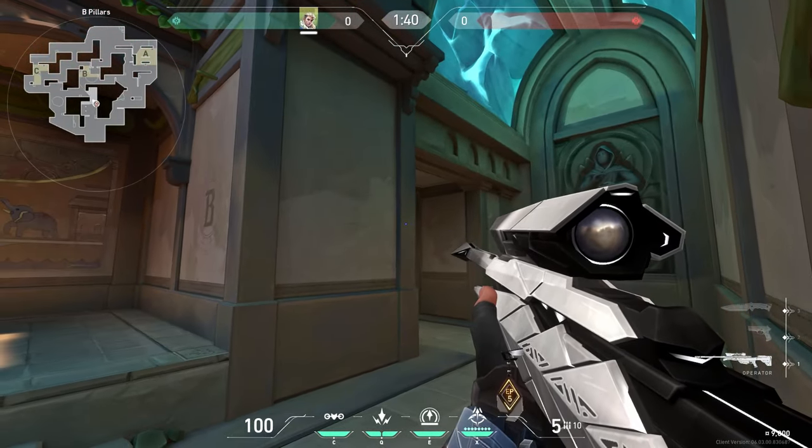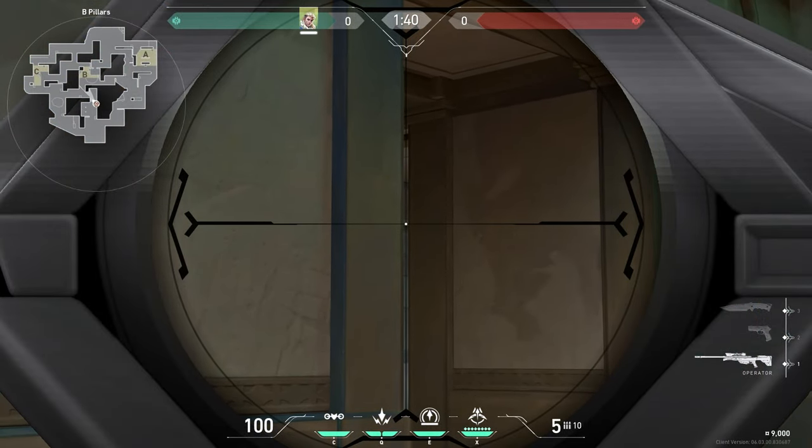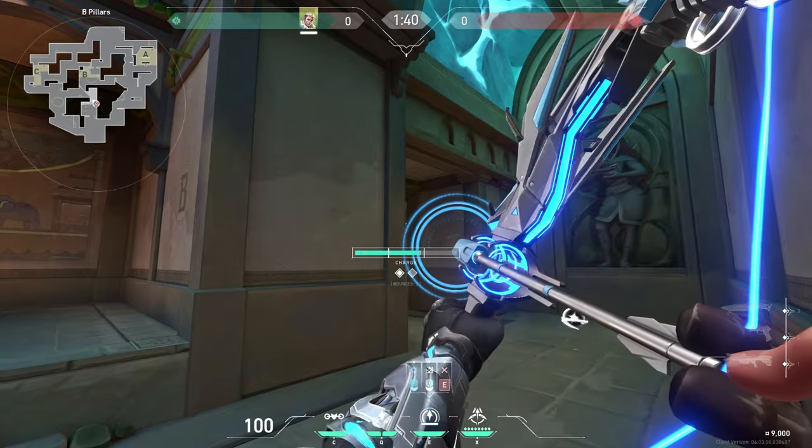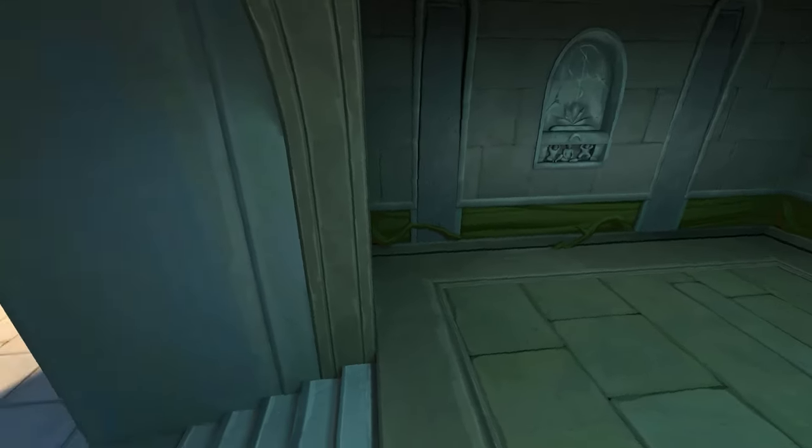Stand next to this wall and make a little gap like this, then aim here with full charge and 1 bounce. This arrow shows B-upper and some of sight.